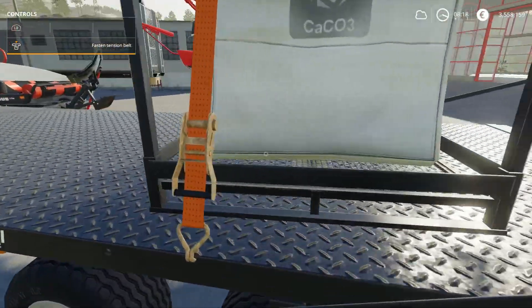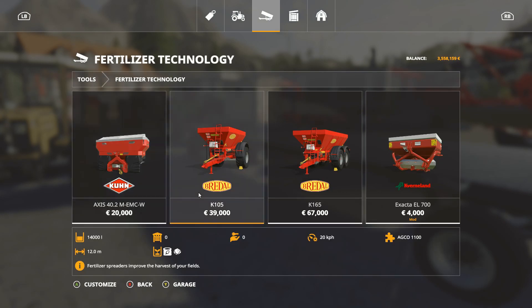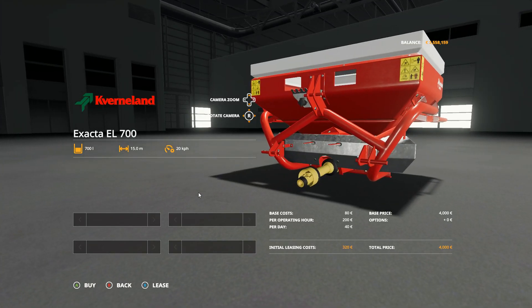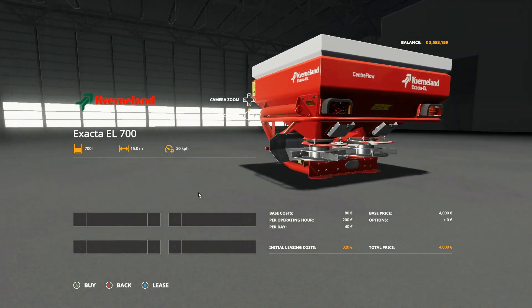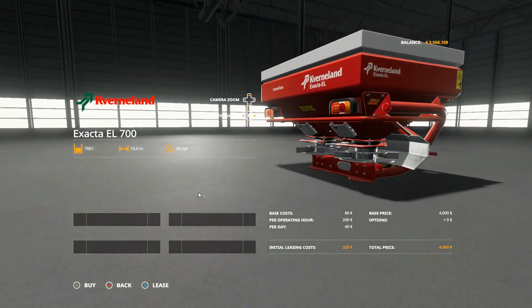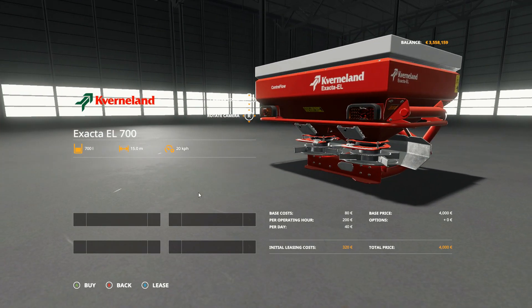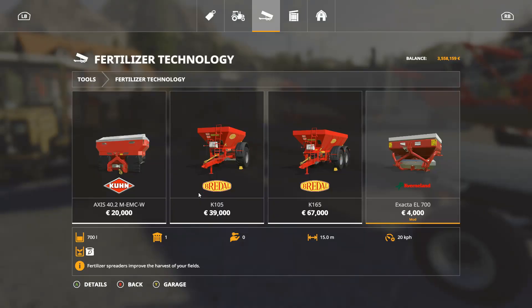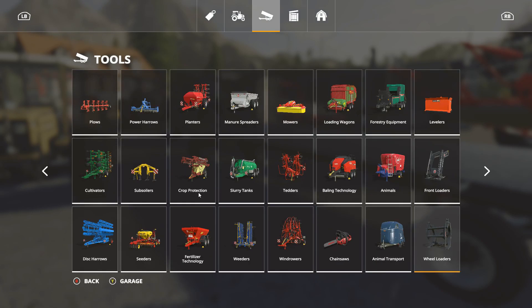Let's go take a look in the store. First up we have fertilizer technology, and at the end you'll find the Exacta EL 700 — it's four thousand dollars with a 15 meter swath. The nice thing about this is any tractor will pretty much take it. As long as you have a PTO on the back, or even the front, you can slap this on and fertilize.